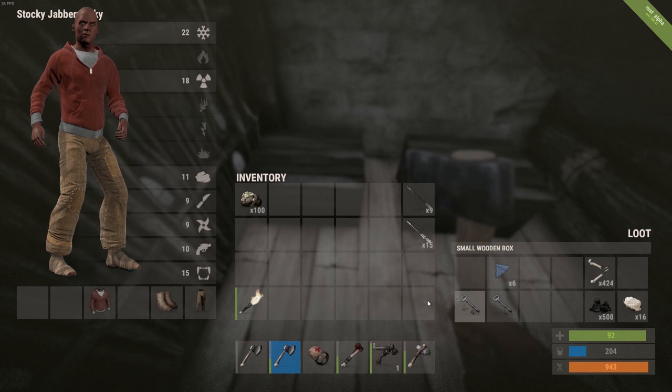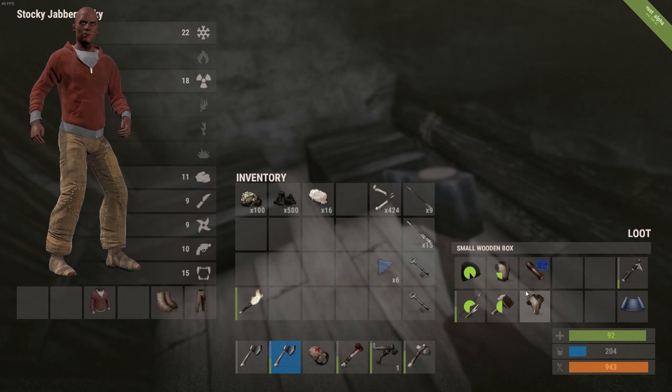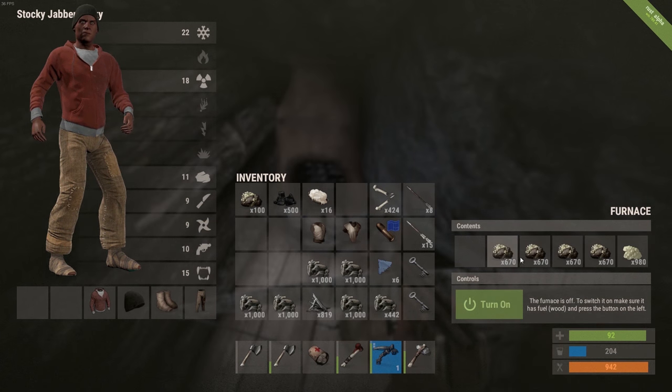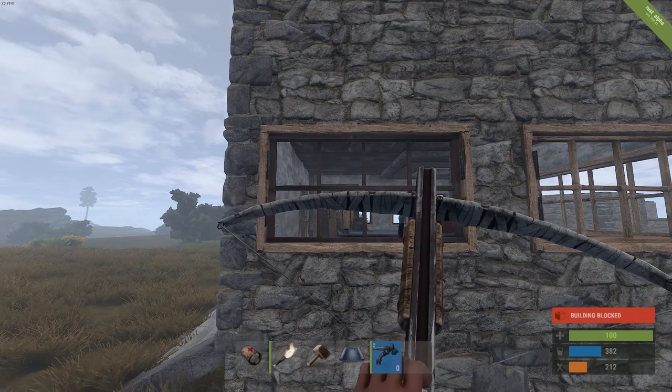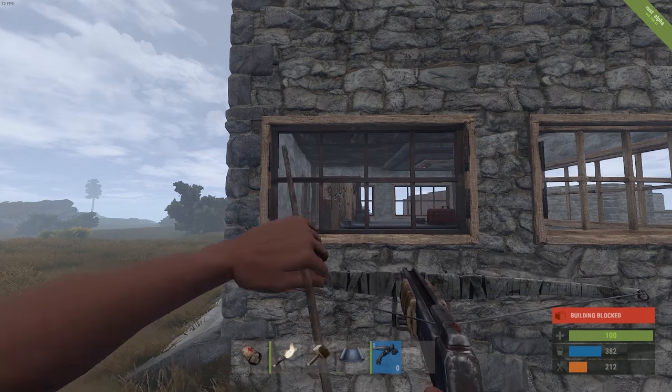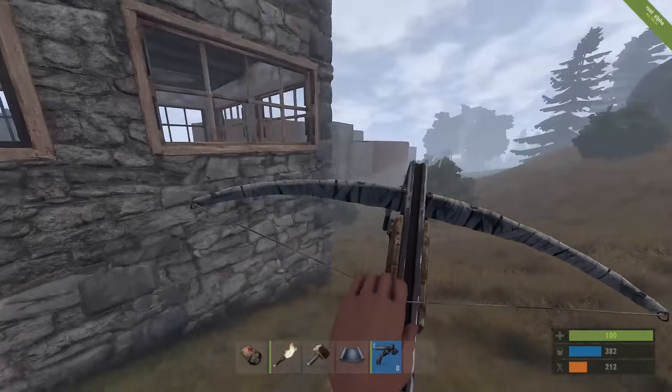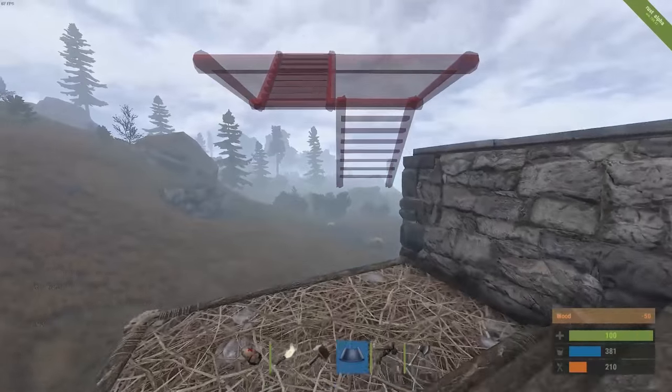Never assume someone won't exploit a weakness, because there's always somebody willing to pick a backwards wall, bone club a backwards door, or in my case, arrow down a tool cupboard. People in Rust are relentless and most easy raids could have been prevented just by taking a simple look at your own base.